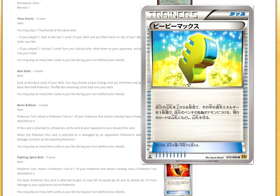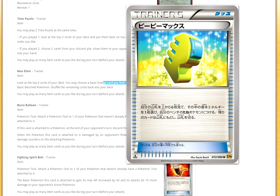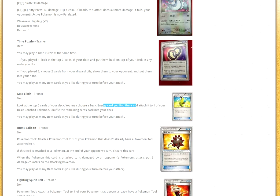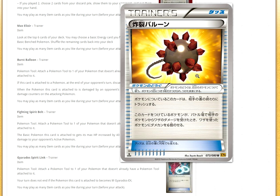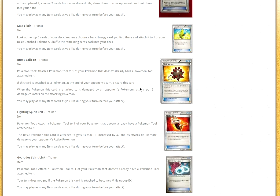Speaking of good cards, we have Max Elixir: look at the top six cards of your deck, choose a basic energy and attach it to one of your basic benched Pokémon. That is very strong — it's going to be a great way to build up things like Primal Groudon, or just any Pokémon in general. I really like Max Elixir; I think this is a great card, very, very strong. Then we have Burst Balloon: if this card is attached to a Pokémon and at the end of your opponent's next turn it is damaged by the opponent's attack, put six damage counters on that Pokémon. It's kind of like a little Rock Guard card.